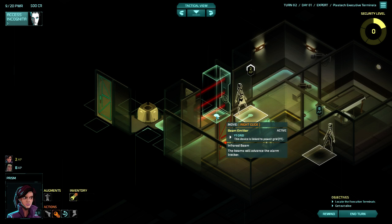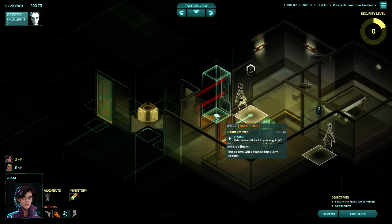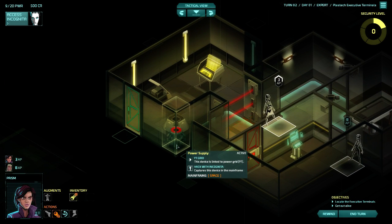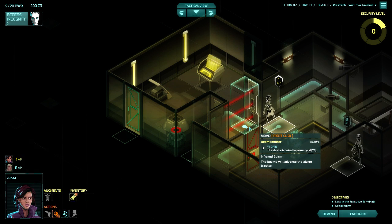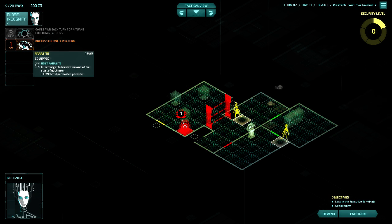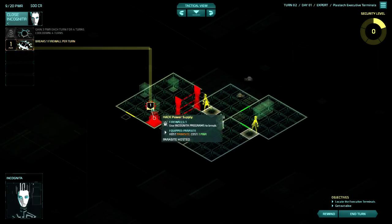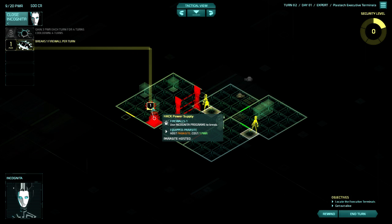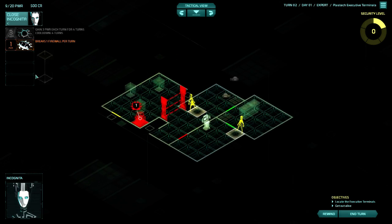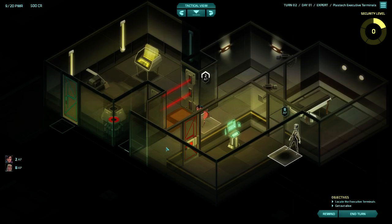If you see a beam emitter, you can hover over it to get a description — for example, 'Beam Emitter Y1 grid: this device is linked to power grid Y1.' Here is power supply Y1 — if you disable this power supply, it will disable this beam emitter. Note the power supply is hackable. Parasite! Now, Parasite is slow-working — it does not immediately lower firewall levels. That's a major drawback. Over the course of your mission, you'll want to find equipment or other programs that let you immediately knock down firewalls, as opposed to the slow burn of Parasite. But it's awesome. Note that Parasite now costs one power for the next Parasite.